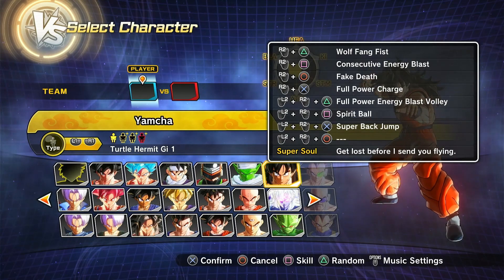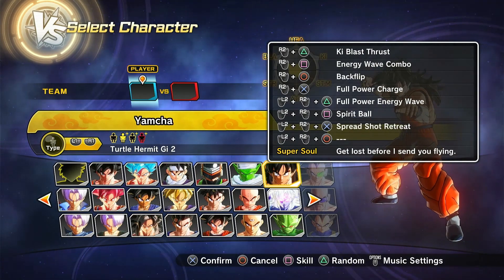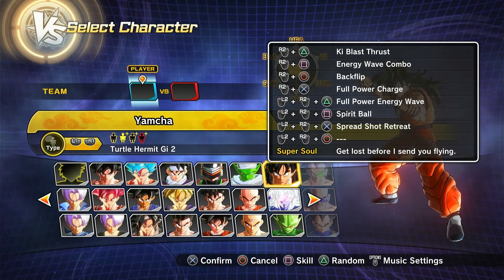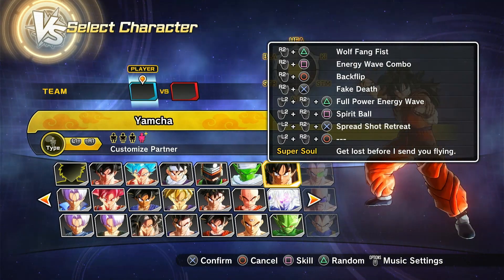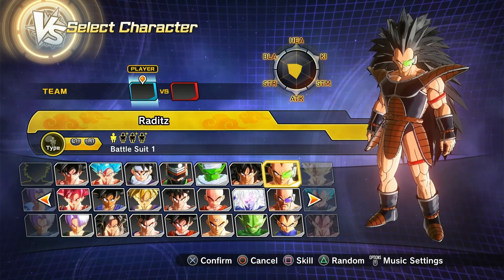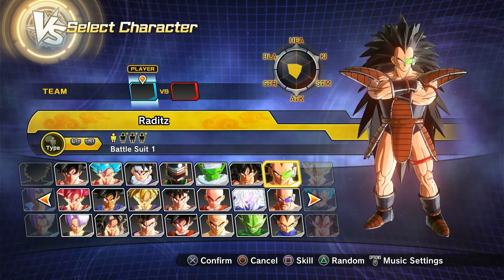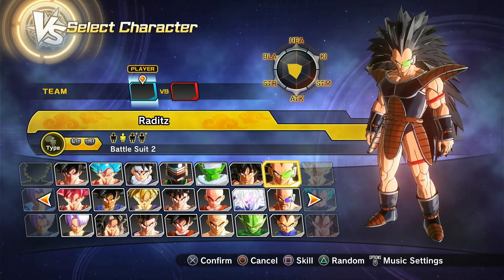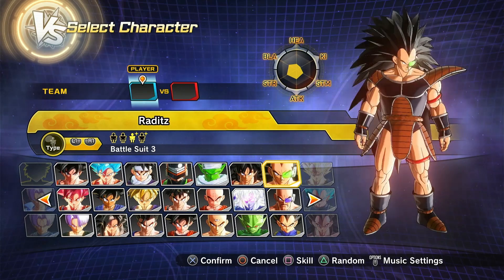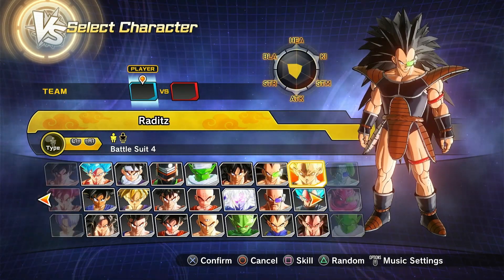Then we have Yamcha — Saiyan Saga, another slightly better version of Saiyan Saga, then Android Saga, and then a custom variant. Then of course we have Raditz, both in his non-battle damage state, a slightly better skill set version, then battle damage, and then of course the Festival preset. That's gonna be cool.